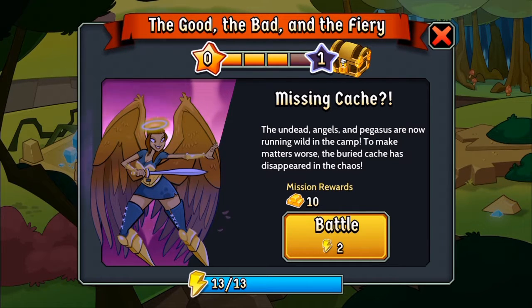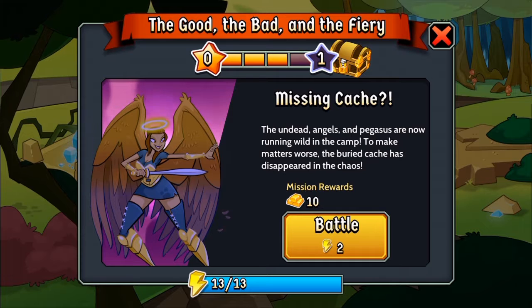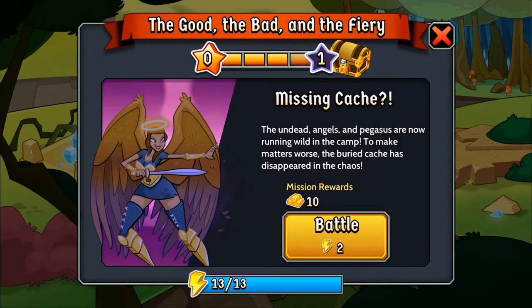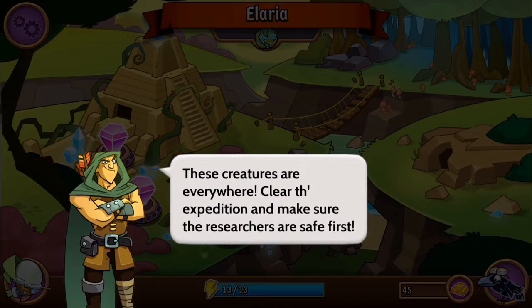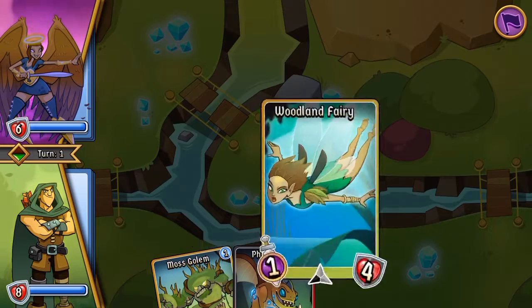'Missing Cache' — the undead angels and pegasus are now running wild in the camp. To make matters worse, the buried cache has disappeared in the chaos. It looks like if we beat this one we get 10 gold. Sir, the cache with the heart of blue fire is missing. These creatures are everywhere — clear the expedition and make sure the researchers are safe first.